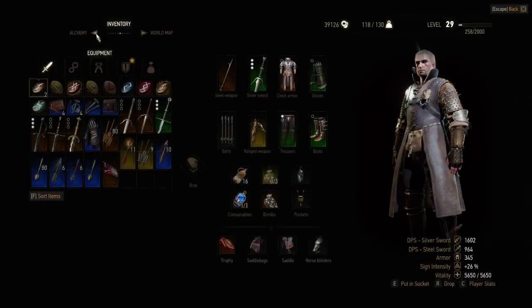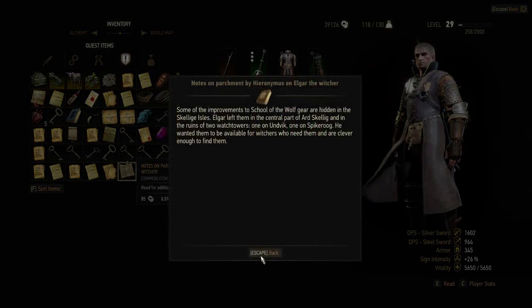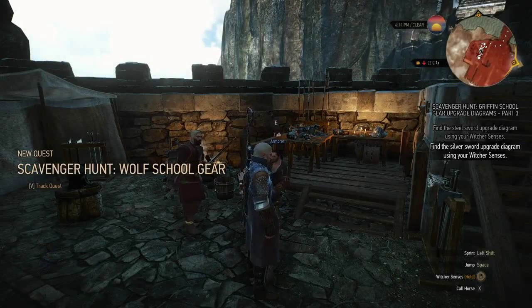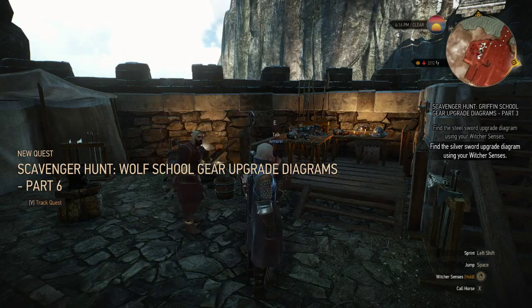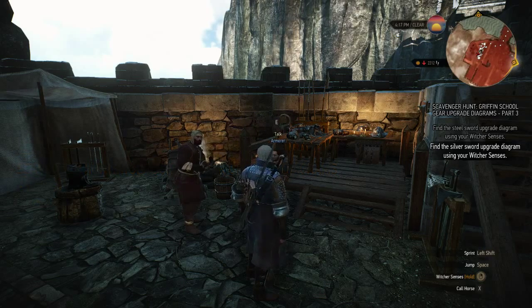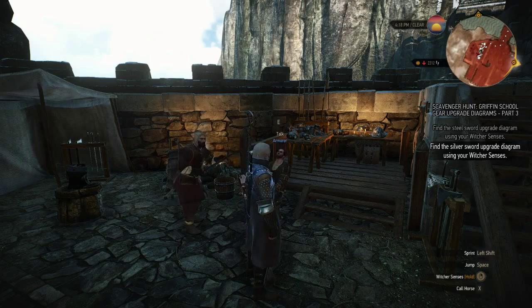Just click it like always and you will see what happens. You get all six locations for the normal gear, but this map gives part two of the Wolf School gear — specifically three pieces of the mastercrafted Wolf School gear. So it gives the full normal set and three pieces of the mastercrafted set.